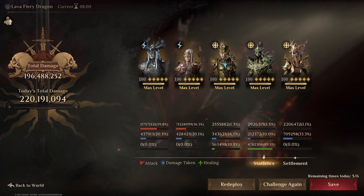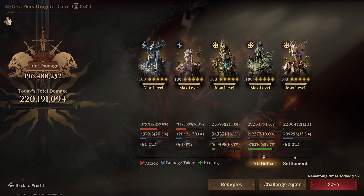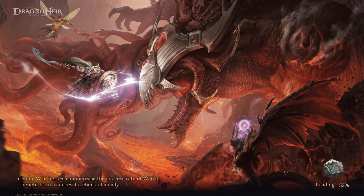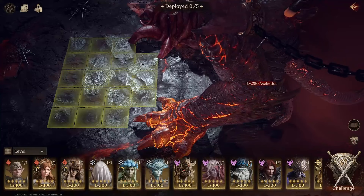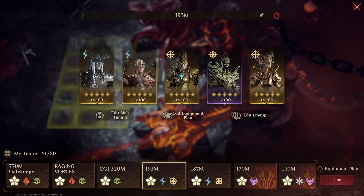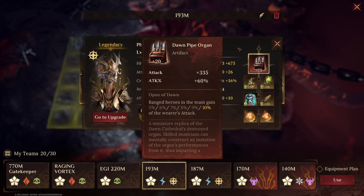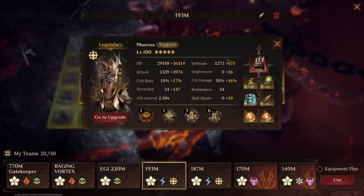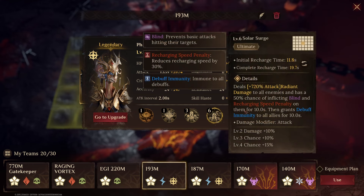My second team is Percunte, Orfina, and three supports — 196 million damage. I'll save that fight and go over the team and equipment. I improved this team's damage by 3 million by putting Dow Pipe Organ instead of Chest of Radiance; Chest of Radiance is a good choice too, but the idea here is we're going to use Fessa. Fessa grants us debuff immunity, which is what we need against this boss.